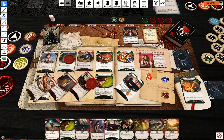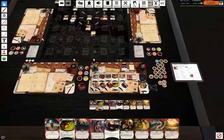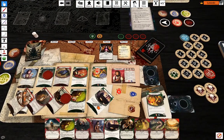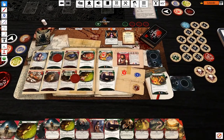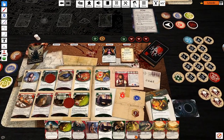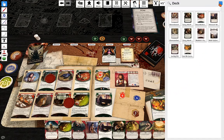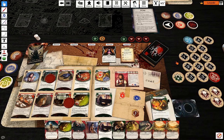That was my last action — I have one new Eucatastrophe, I'm going to draw which is fine. Upkeep: draw a card, resource.